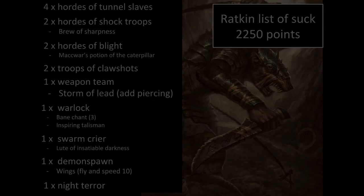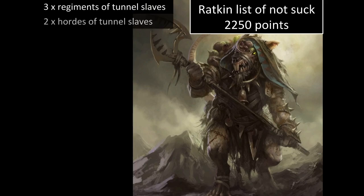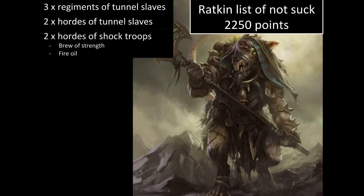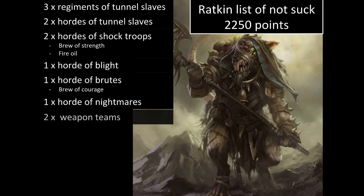Let's look at Calen's list — the Ratkin list of not-suck. He had three regiments of tunnel slaves, two hordes of tunnel slaves, two hordes of shock troops with Brew of Strength on one and Fire Oil on another. Incidentally, with CoK 19, the Orcish Skull Pole is a much better five-point item — it gives Brutal then you re-roll to see if you get Brutal again. A horde of blight, a horde of brutes with Brew of Courage.